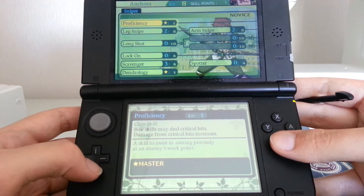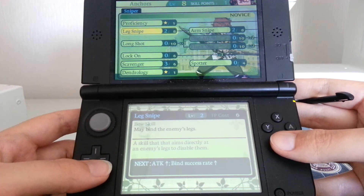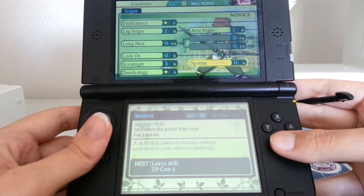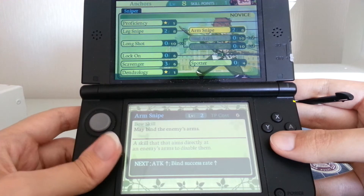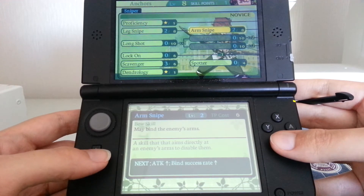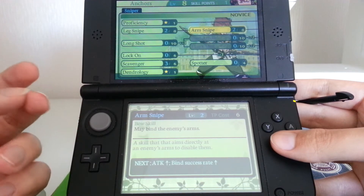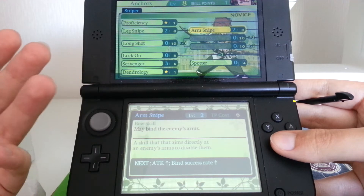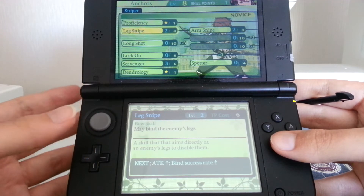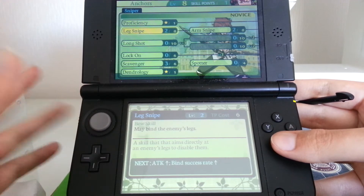Then there's the Sniper. He also applies status effects from the back row and has really nasty damage I haven't started using yet. I'm mostly just maxing out his utility stuff right now, but he will become a beast later on. The skills Leg Snipe and Arm Snipe are really useful since they can completely seal and bind enemy attacks. So if you meet a spider who attacks with his legs, you use Leg Snipe to bind his legs and then it can't do anything to you.